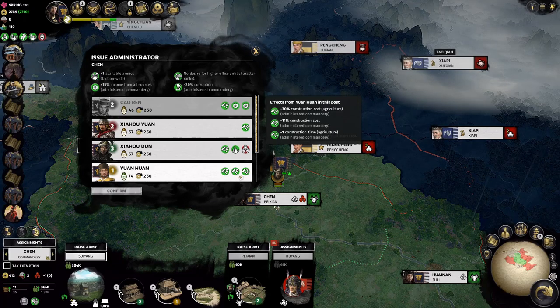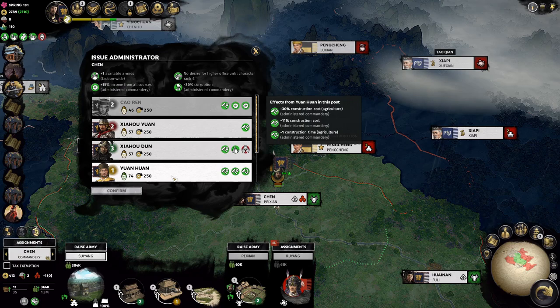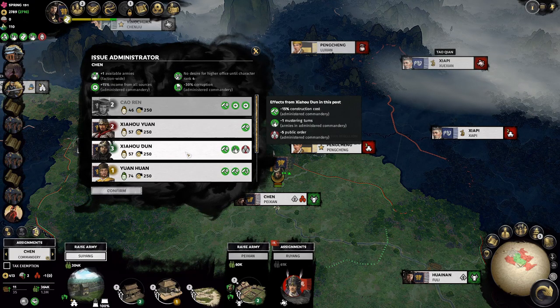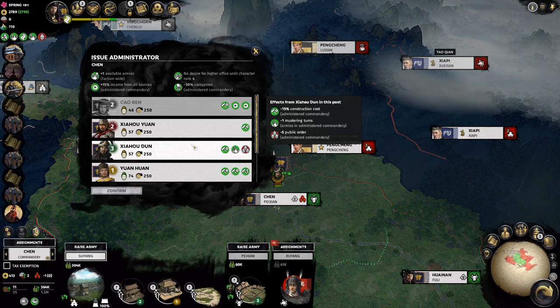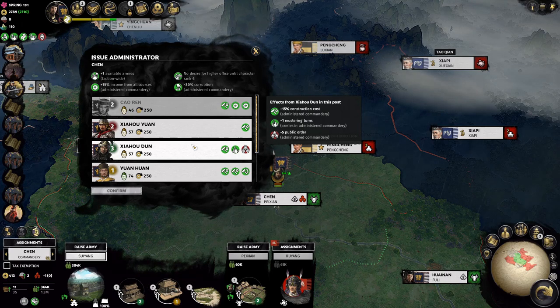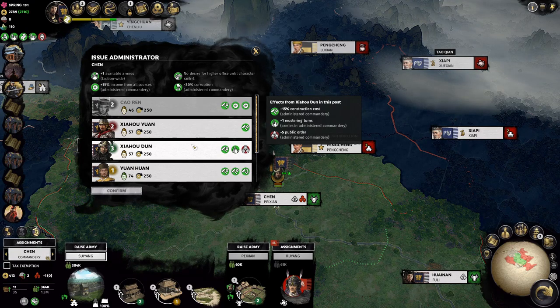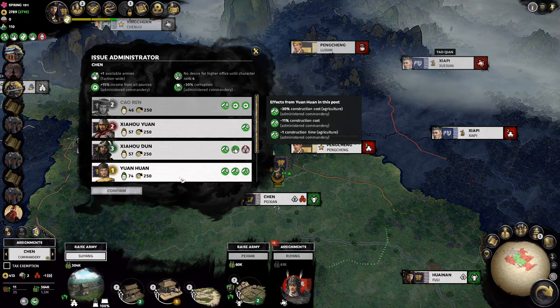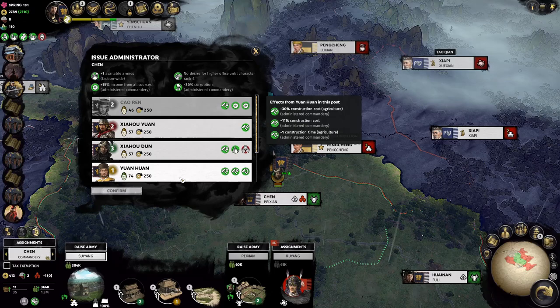We already picked Yuan Huan for his unique bonuses from his unique background: 30% construction cost reduction to agricultural buildings in the commandery, 11% income boost from his expertise stat, and minus 1 construction turn for agriculture. There are two classes particularly good for administration: strategist, sentinel, and champion — blue, purple, and green. Those three classes are excellent for administrators based on their skill trees, and you want to find characters within those classes with good traits.